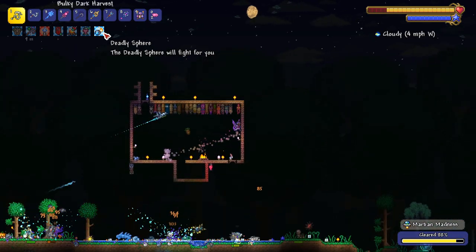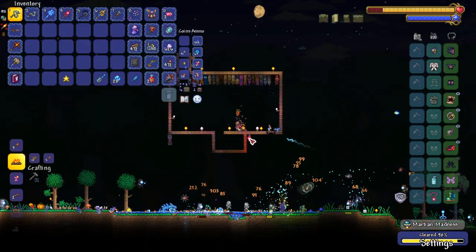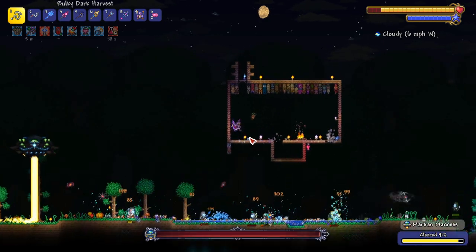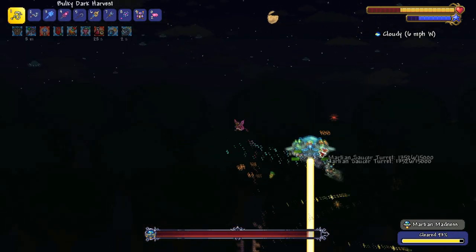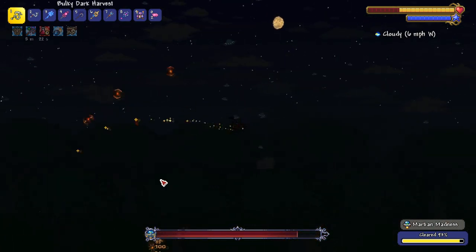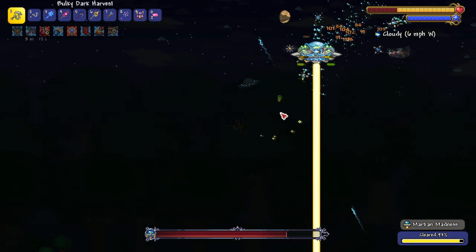I don't know the strat anymore since they obviously buffed it or made it so it shoots through walls. We gotta figure out something. Maybe just have an arena — oh, timeout! All right boys, you know what to do. Just attack the thing, that's all you gotta do. Having an arena would be very nice right now.